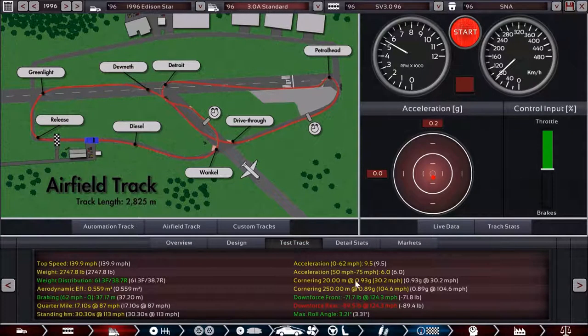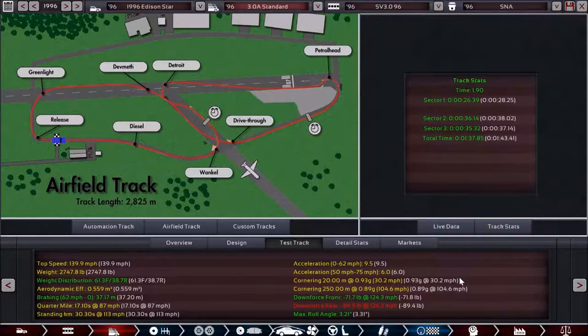Jumping into the test track, we can see the top speed has gone up, and it's much more front-heavy because of the increase in weight, a lot of which is the engine up front. The time we're getting now is 1 minute 37.85 — close to 3 seconds dropped from the previous best of the 2-liter manual transmission, which was around 1 minute 40.8.